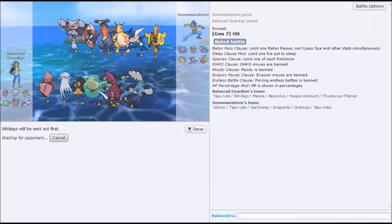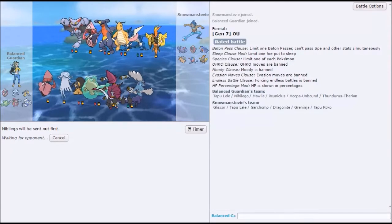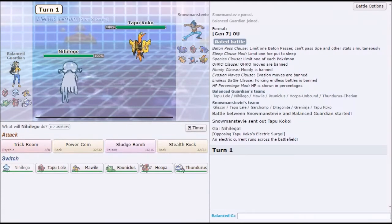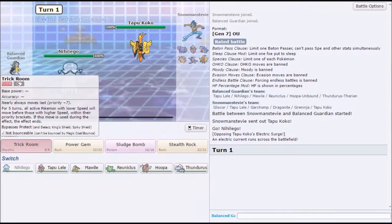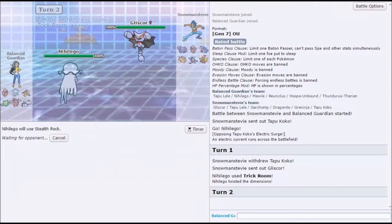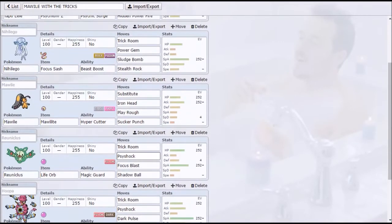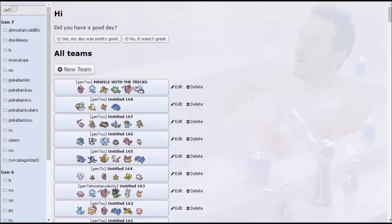His team is so fast. In general, I'm pretty sure it's scarf Lele, scarf Garchomp — or maybe they're both scarfed. I'm pretty sure it's rocks Chomp. Yeah, rocks Chomp makes sense. He leads to go — is it default Gliscor? Why would you run Dragonite with no removal? Maybe he has no removal. Let's get the trick room. Oh yeah, nice. Get the rocks. I want to run hidden power ice — yeah, power jump plus hidden power ice is so good. It's defog Gliscor because there's no Poison Heal on it.